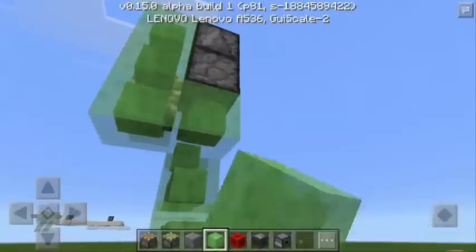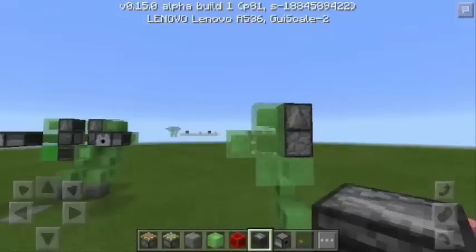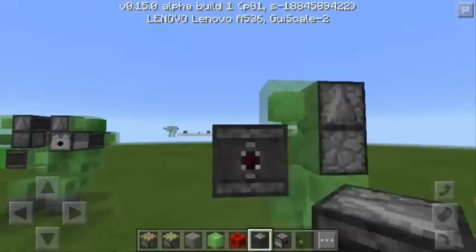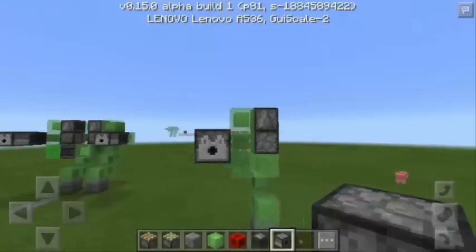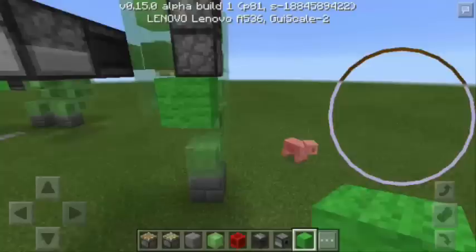I will put two more slime blocks below and another slime block here at the middle. I will attach an observer block here and also a dispenser. There you go. And finally, I'm going to put a lime wool here. Now this is going to be the first half of the robot.